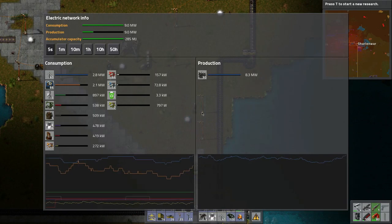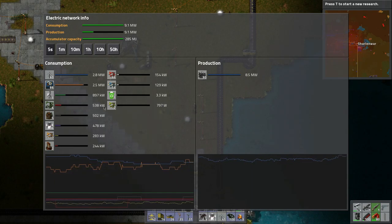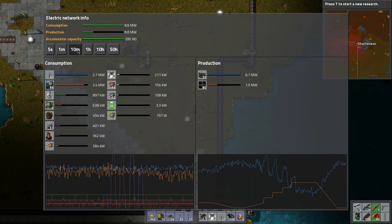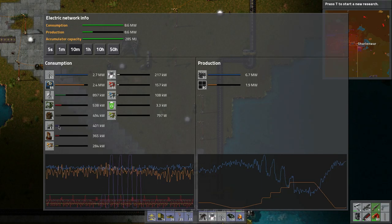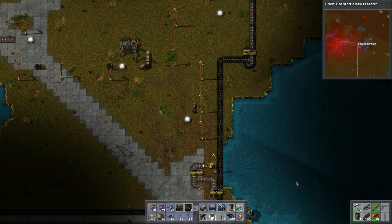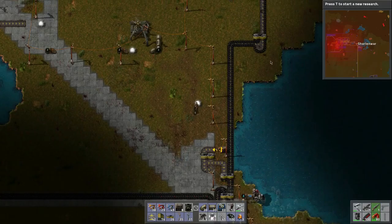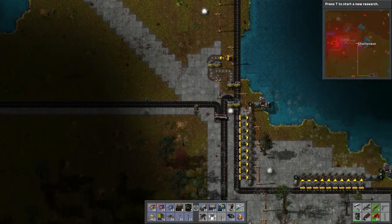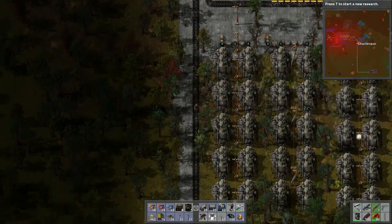Let's take a look at production. What's this purple - is that battery production? Okay. So we're not generating enough power to replace what we're using. We need to put more solar panels or batteries, so maybe we'll focus on that. I do want to run down here and check out the coal area.